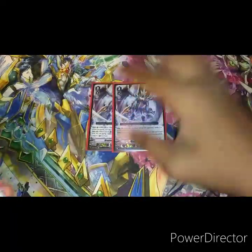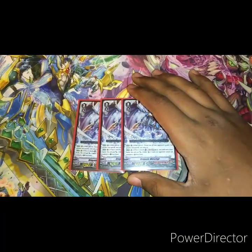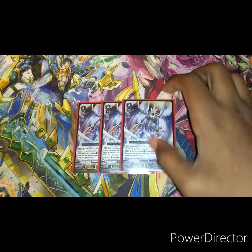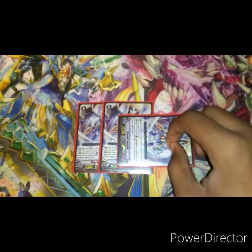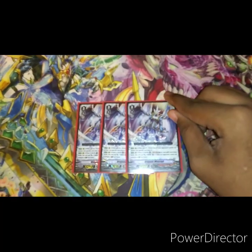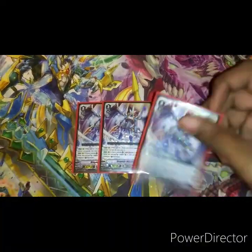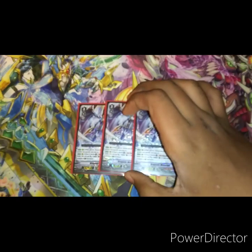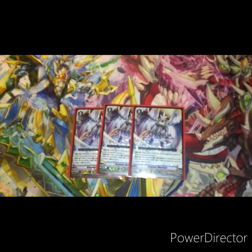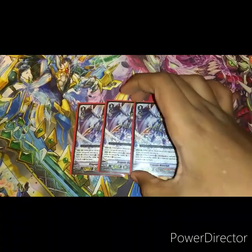Next, you run three Dragonic Waterfall. Waterfall says when it's placed on the vanguard, retire a grade two or greater unit. When this card swings, it's 10,000 power so it comes to 23, and then plus one crit, to 23. Your opponent can call something to the guard circle, so basically you want to make columns that your opponent cannot block — you can finagle them.